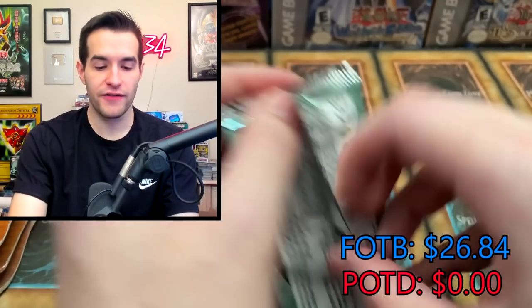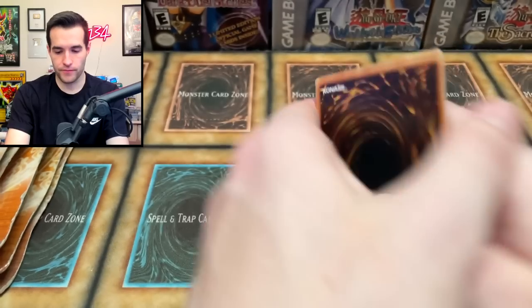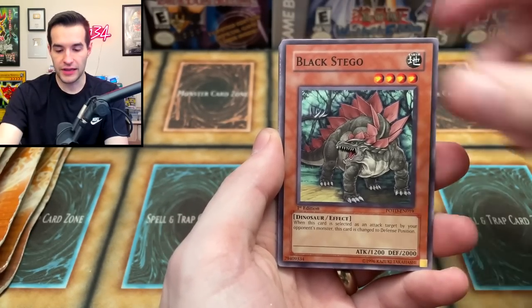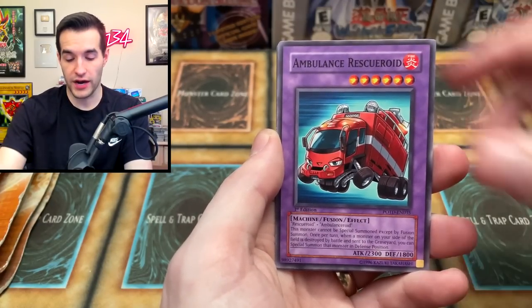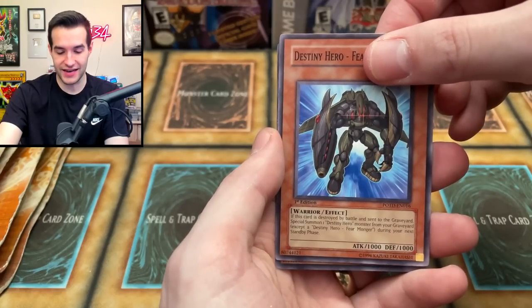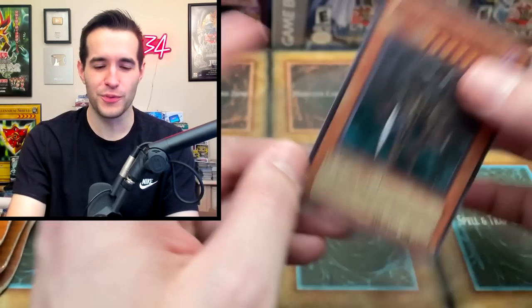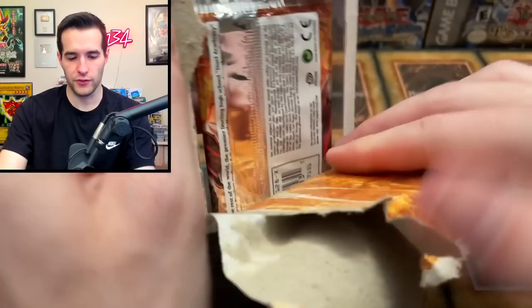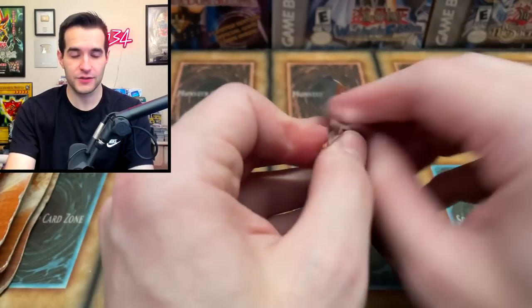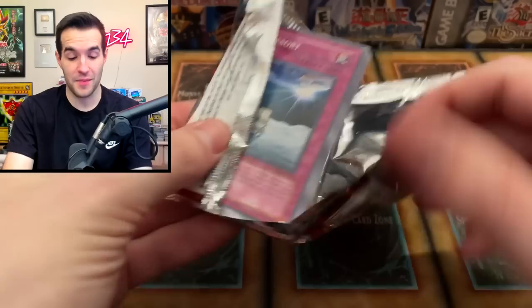Power of the Duelist so far — nothing. Force of the Breaker started hot. Now: Rallis the Starbird, Sabresaurus, Black Stego, Destiny Hero Defender, Contact, Crystal's Dolphin, Rescue Roid, Destiny Hero Fearmonger, and Destiny Hero Dogma — again, another Super Rare. There's not a lot of Supers in this set actually, so you tend to pull the same ones over and over. I think there's 7 Supers and 4 Ultras, so really only 11 different foils. That's why you get repeats.